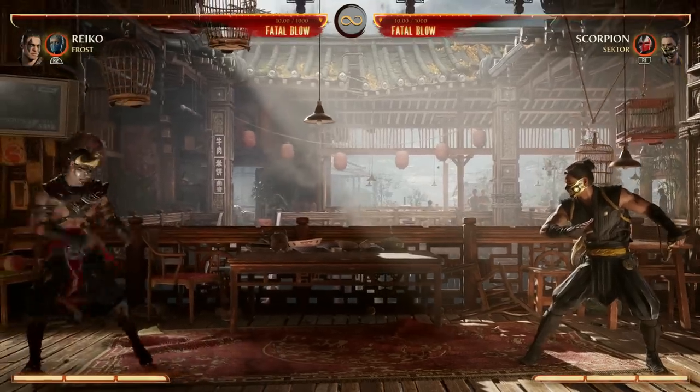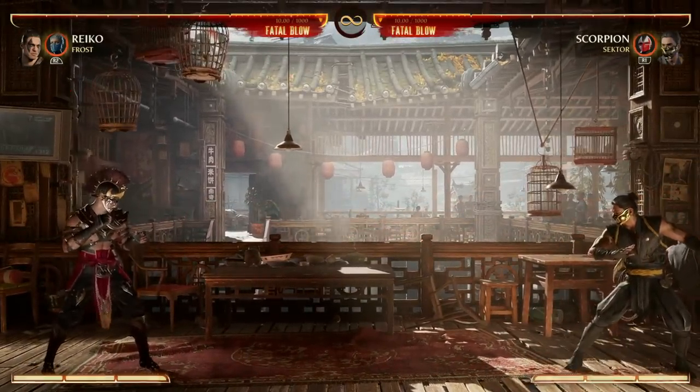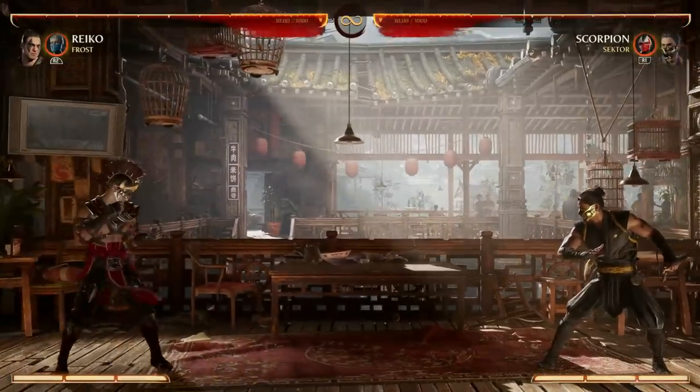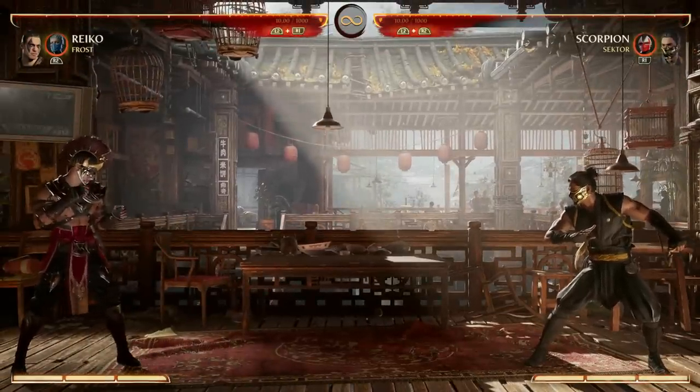He can also do stuff from far away. He's got a projectile — Back, Forward 2 — that covers some distance. And if your opponent wants to zone you out, he's got an almost full-screen slide: Back, Forward 3. If you're full-screen it won't hit, but take one step forward and it'll connect. Enhancing the Back Forward 3 slide also allows for combos.